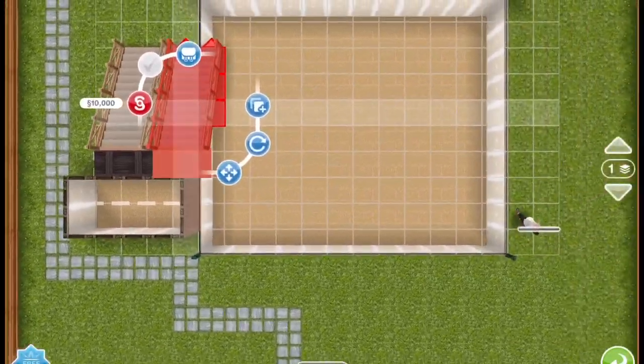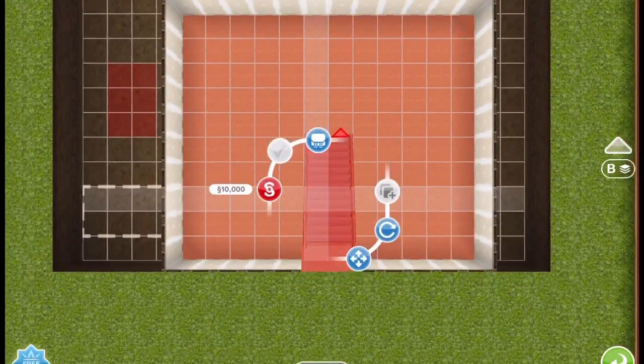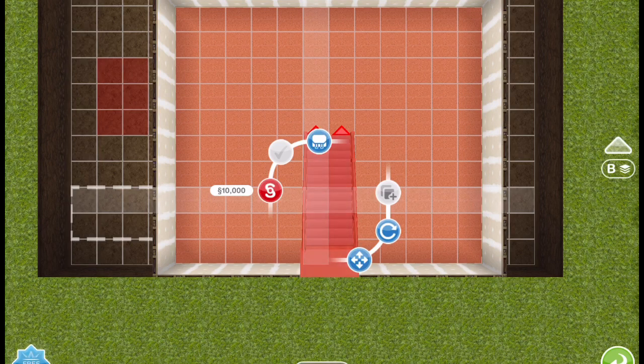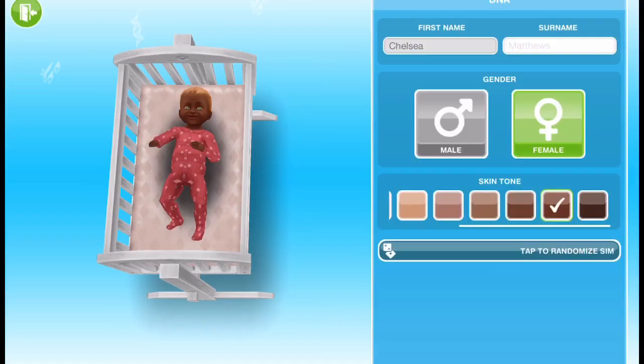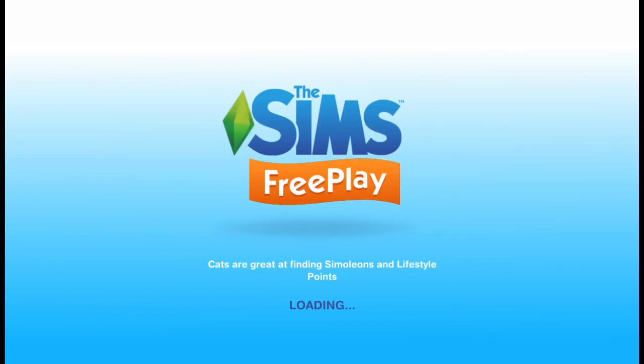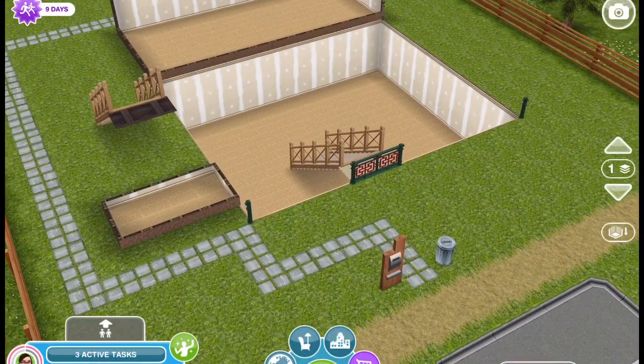Then what you're going to do is buy another one of those exterior stairs and place it down into the room in the basement. I'm placing it against the edge because that's what you do NOT want to do — I wanted to show you what happens when you do that. So then you click on the back arrow of the baby and you are left with a railing against the stairs. You do not want to do that.